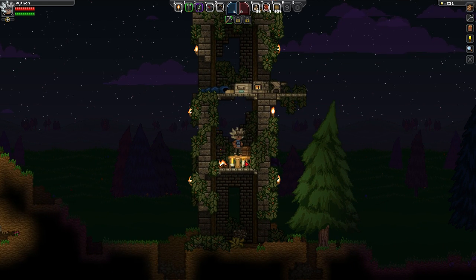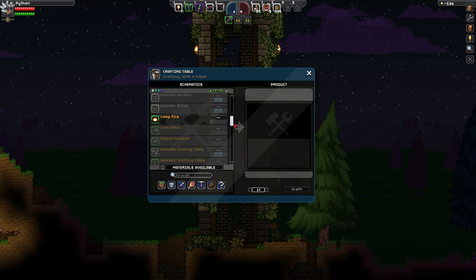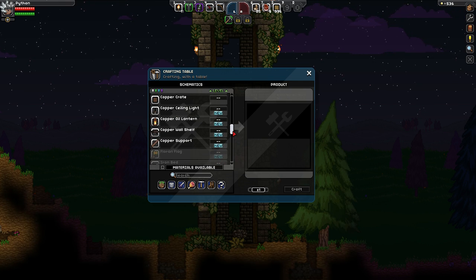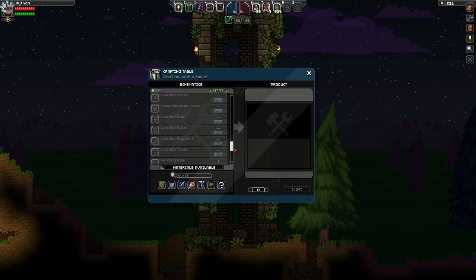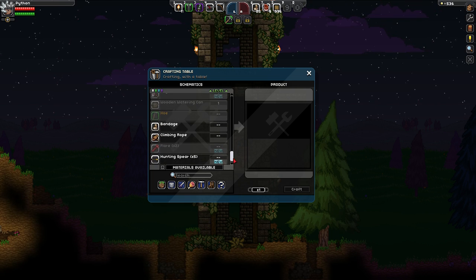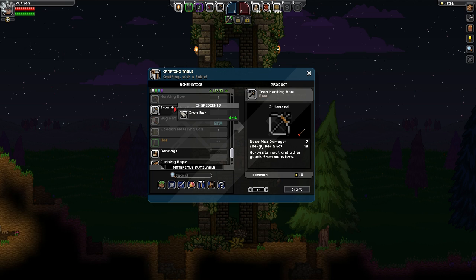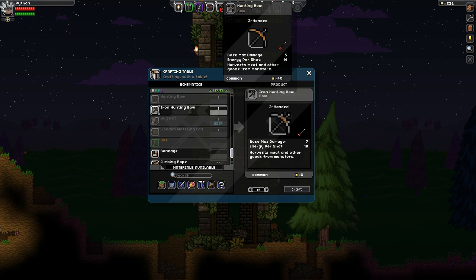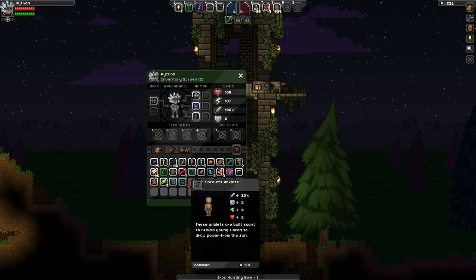Let's head downstairs really quick. Wood planks, heavy pipe, packed dirt, campfire. I don't appear to be able to make any kind of pickaxes yet, which is disappointing, but oh well. Iron hunting bow? What's the difference between this and the wooden one? Base max damage seven versus base max damage five. I'm buying that then. Easy.